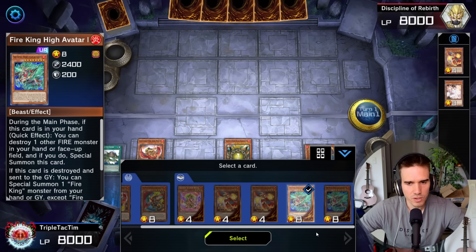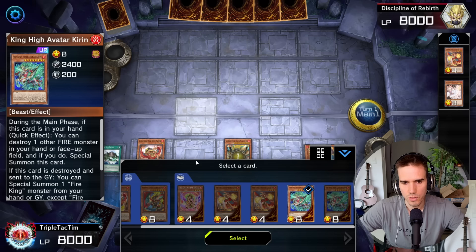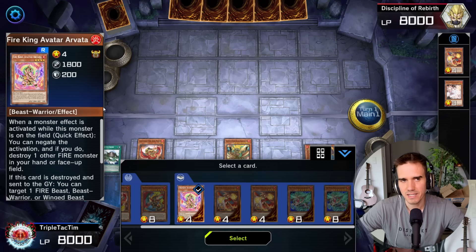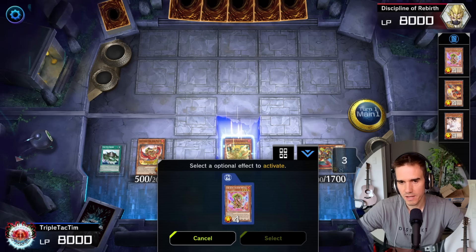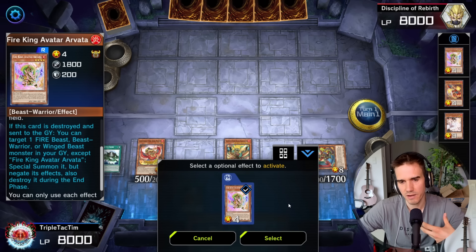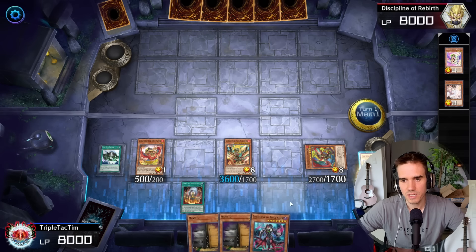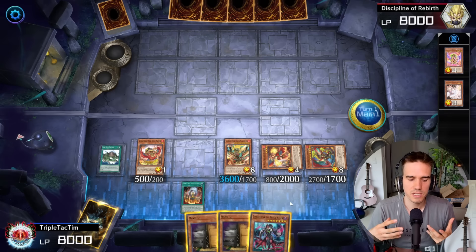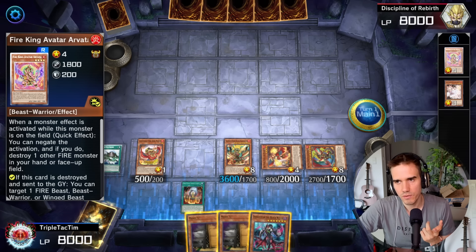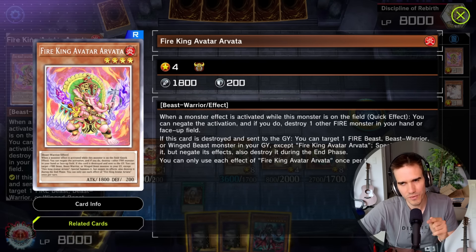There are a few different ways you can approach this. If for example you want to destroy something on your opponent's board, use the Kirin — because Kirin, if it gets destroyed, can resummon a Fire King monster from either your grave or hand, and then non-targeting destroy one card on the field. If you want to destroy something, go for Kirin. In this case we go for the Avatar, which is the monster negate of the archetype. We destroy it, it goes to the grave, and now it has basically the same effect as the Kirin — it can revive something from the graveyard, but it has no effects and will be destroyed in the end phase.